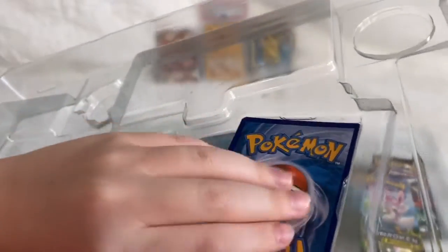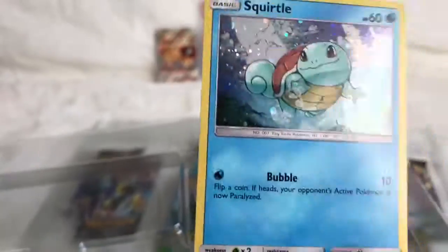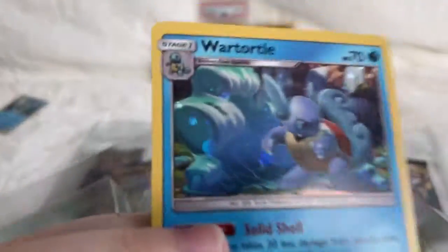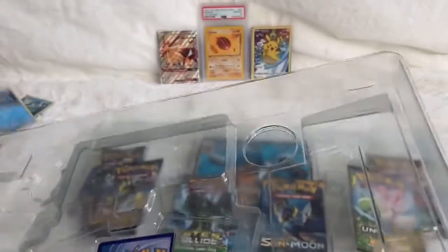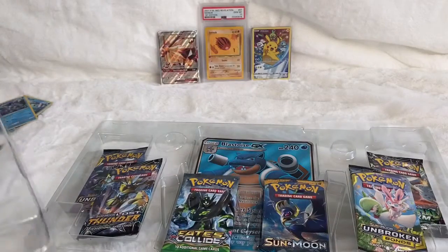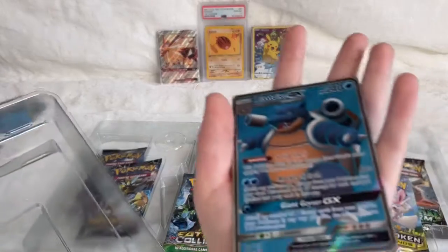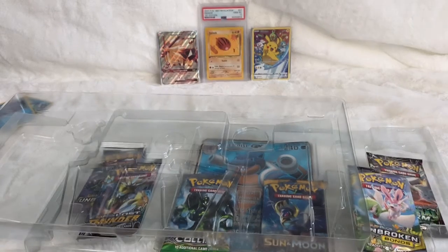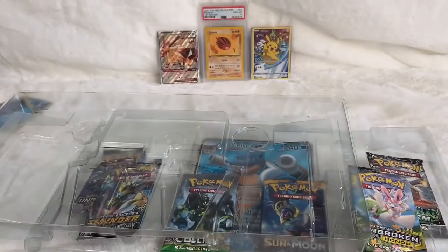Don't want to waste your guys' time. We got the Squirtle, hollow. We got the Wartortle, hollow. And Big Bob himself — Blastoise GX. I'll save him. I do like to save up promos — not the hollow ones because they're not really worth much, but the actual full art promo GXs, you know. Sorry I lost the coin for you guys. It's a big rip in chat.